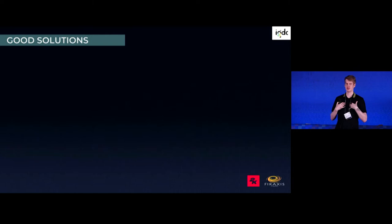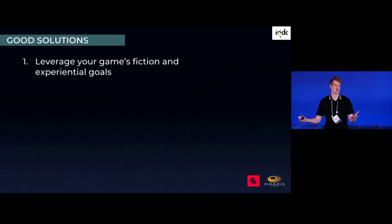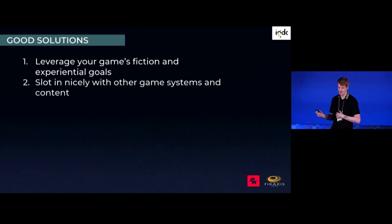Before getting into solutions, what do good solutions look like in general for systems in strategy games? First: leverage your game's fiction and experiential goals. Fiction grounds the system — it doesn't feel artificial if it makes sense in the world of the game. Second: slot in nicely with other game systems and content. A lot of the depth of strategy games comes from different systems interacting with each other, so something extracted from that probably won't be a great strategy system.